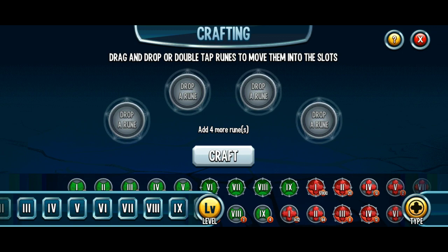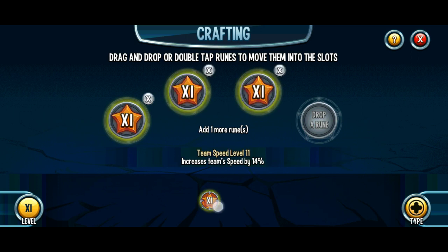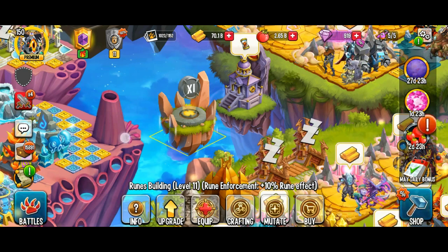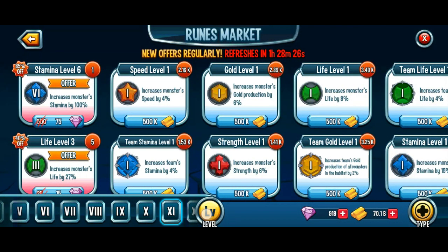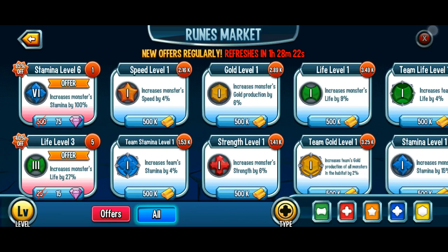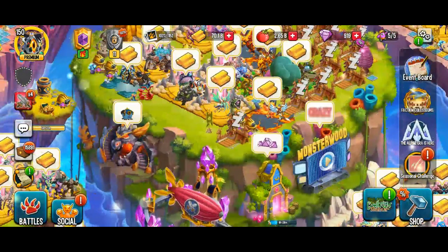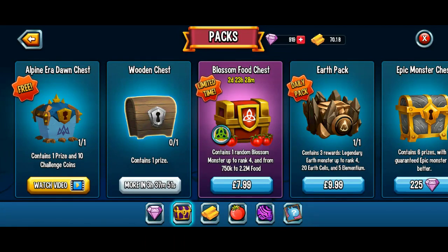And I only spent about 100 gems. I thought it would tell you what the stats increase would be, or something. I wonder if it'll tell you under the buy thing — nah, doesn't tell you. So I need to get prepared for the race still. I'm gonna do that just now. But I'm gonna open my first Alpine Eda Dawn chest to see if I get anything good.